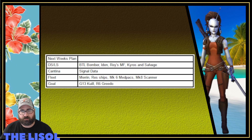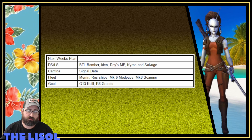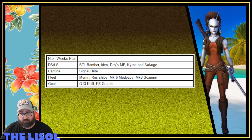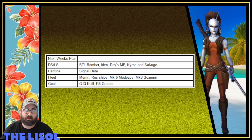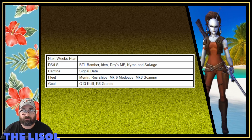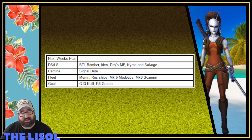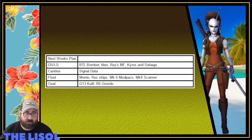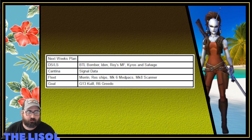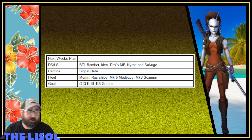I'm working on med packs and security scanners. Next week my goal is to have a G13 Quill, a Relic 6 Greedo, and maybe add some relic levels to Mob Enforcer or Gamorrean Guard. If I can get Greedo to R6 and then Gam Guard or Mob Enforcer to R1 or R2, I'll be down to about seven relic levels until I can work on Jabba. So I'm thinking about three weeks away from starting to farm the Jabba tickets, which I'm very excited about.